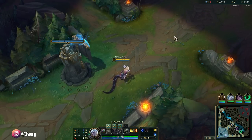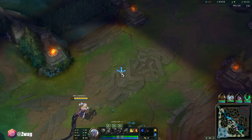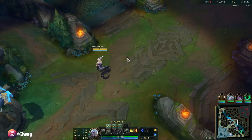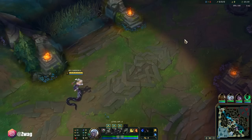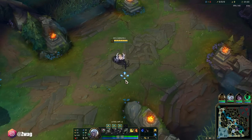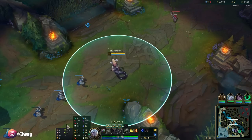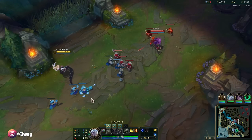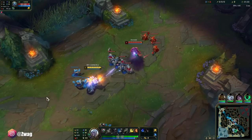We're doing a Cassiopeia build — pretty much her meta build — but this champion can easily solo kill anybody you're against. When I'm playing her in high elo, nobody respects me early and I always end up first blooding them. So even with a Tear start and scaling runes, we can still destroy enemies.